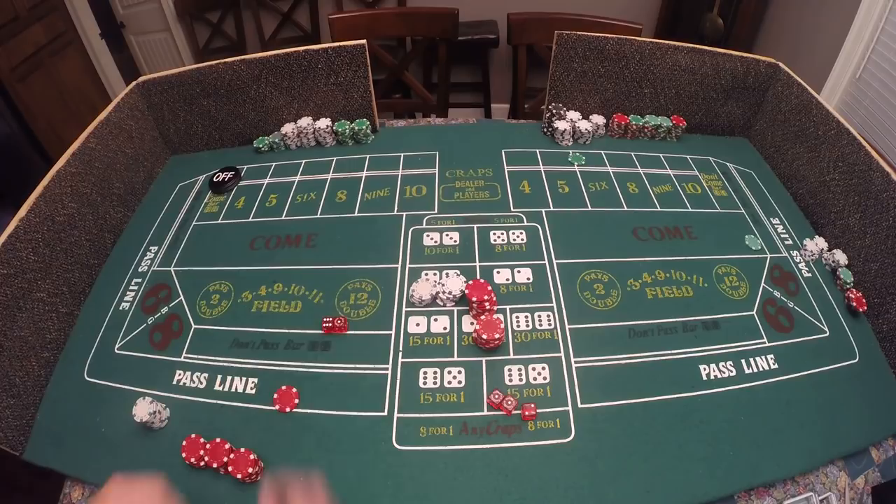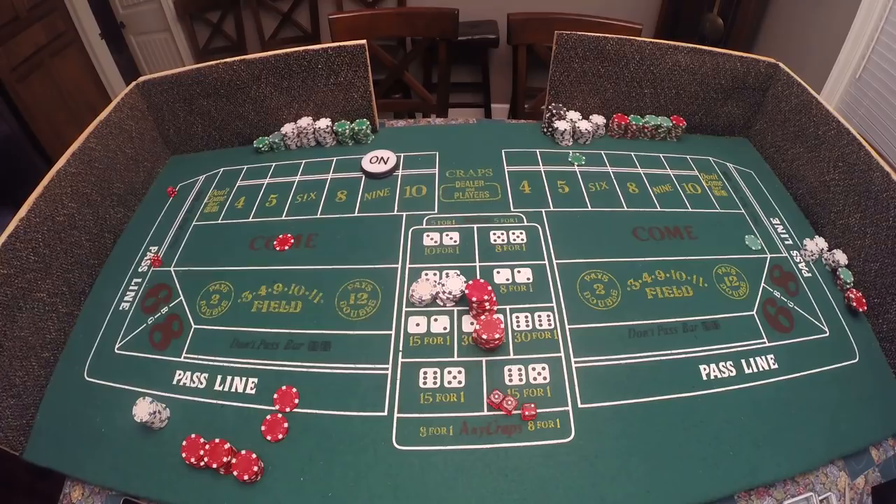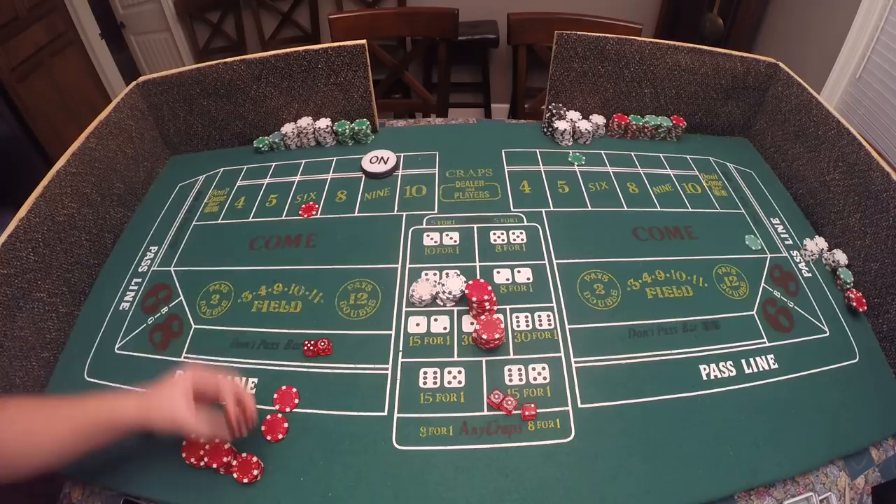Nine is our point once more. Double odds, come bet — we're looking for our second point here. Six is going to be our second point, come bet, double odds as always. Now we're looking for our third point.